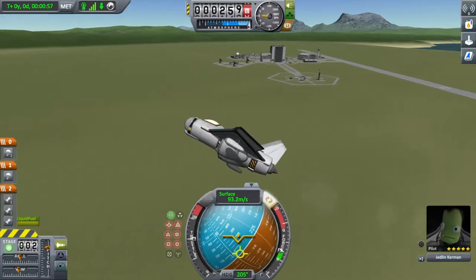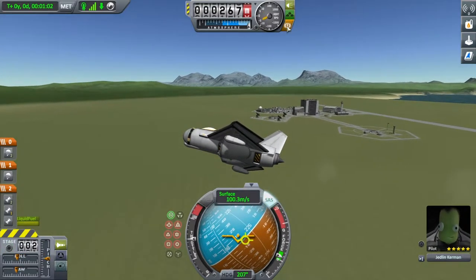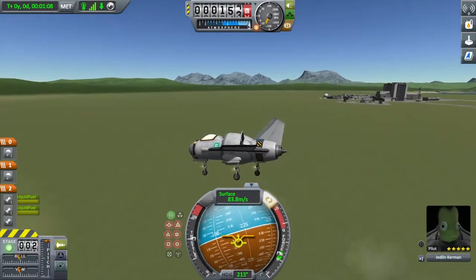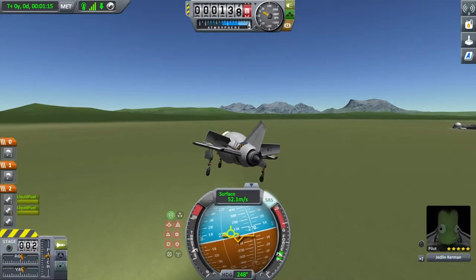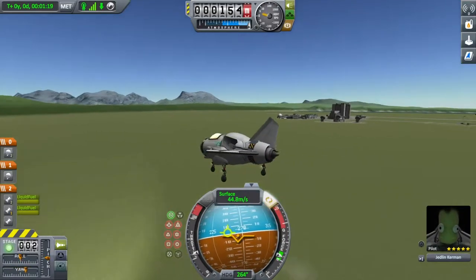For me, building a vertical takeoff and landing jet - whoa, whoa, that's kind of weird to control, but I got the hang of it flying it around in the previous flights. It hovers really well actually.